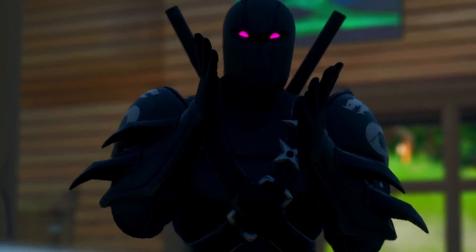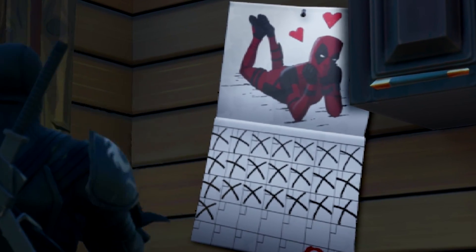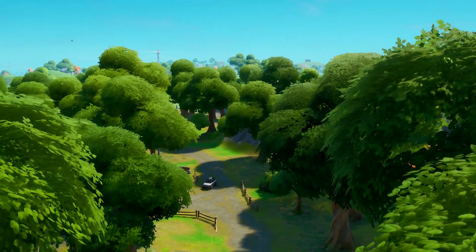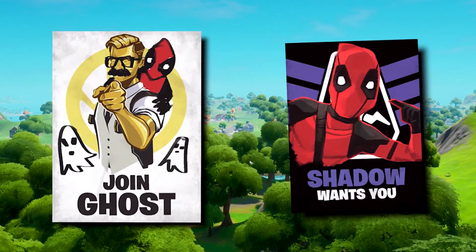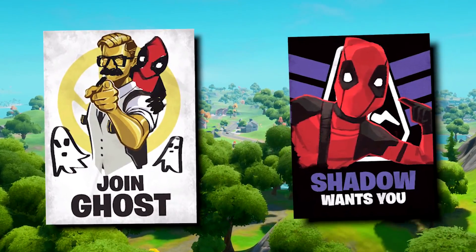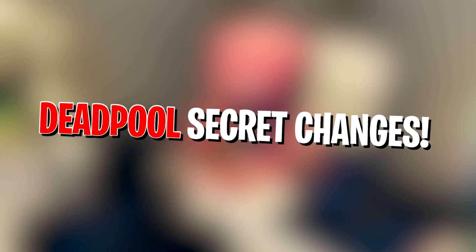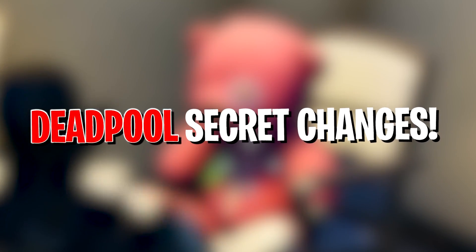Guys, welcome back. The Deadpool countdown event is finally in game, and players are actually able to find this calendar in their games right now. It is revealing a secret that players might not be expecting. It seems we're actually in the build up to this Deadpool event, with these posters soon to appear in game. It would suggest that Deadpool is right around the corner. I want to jump into game and show off all the new changes to Deadpool's hideout, as well as some secret easter eggs that are in game right now. Let's not waste any more time.